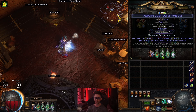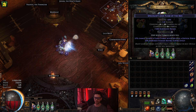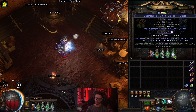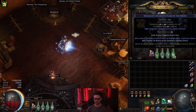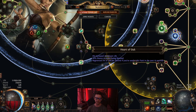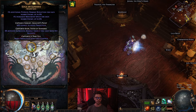For flasks, get the implicit 'used when charges reach full' so you're not manually pressing flasks. You must get the prefix modifier to gain a flask charge when you deal a critical strike, making it much easier to sustain flasks. On one flask, craft on the chance to avoid being stunned — the flask gives 50% chance, Perfectionist in the tree gives another 30%, and Heart of Oak plus the prior node covers the rest, giving 100% chance to avoid being stunned.